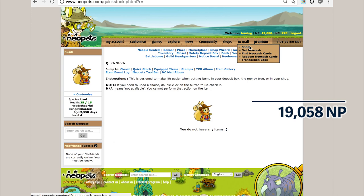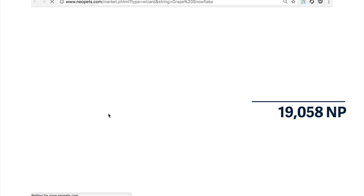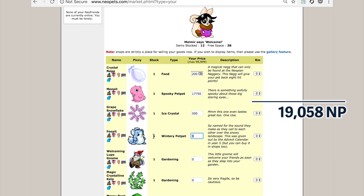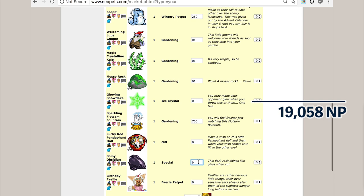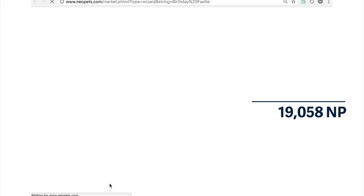It doesn't add anything to the game. Even the shop wizard, it doesn't aggregate answers like the super shop wizard — a premium perk — does. This doesn't give you any advantage in the game. It doesn't load extra pages or cut anything out. It just makes the game not awful to play. I found these extensions on the Neopets subreddit. They're not against the rules — they don't do anything that should be against the rules. If they are, that means Neopets doesn't want you to enjoy playing the game.